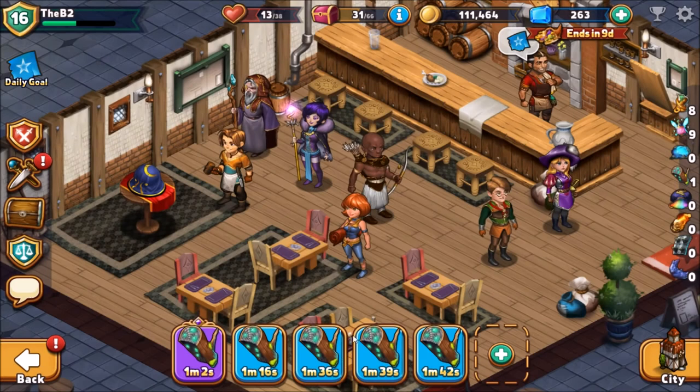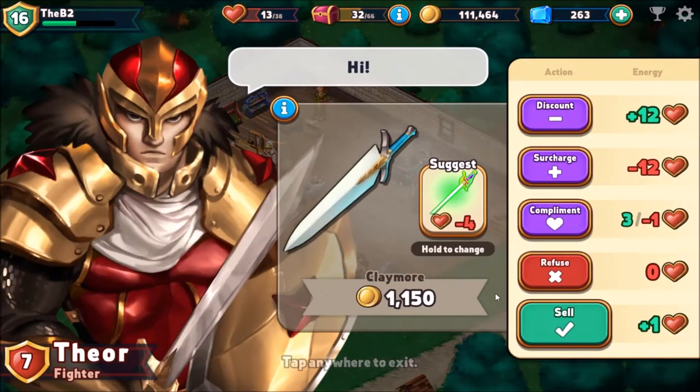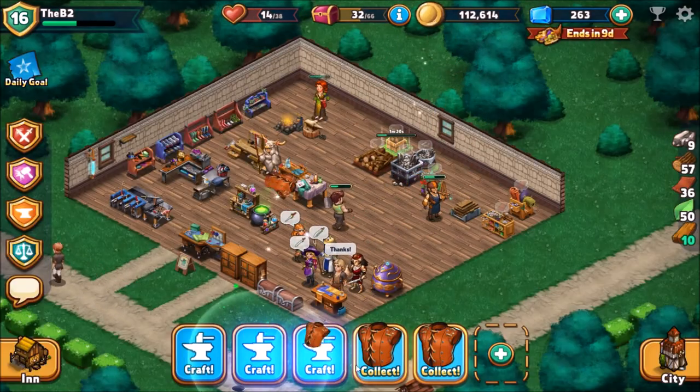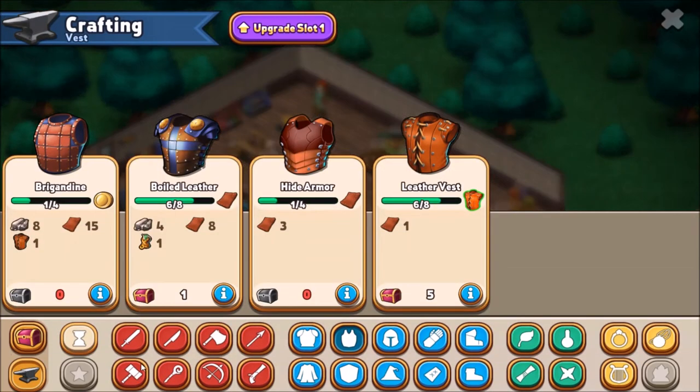We'll wait until we get another chest. You get chests by doing these quests — there's just a random percent chance, so you have to hope RNG is on your side. Let's sell that claymore and collect all my leathers.